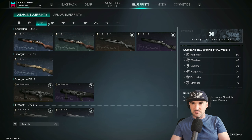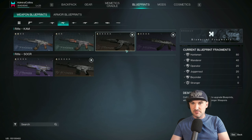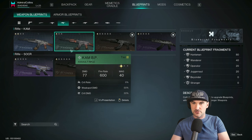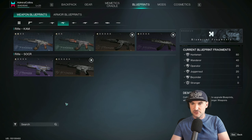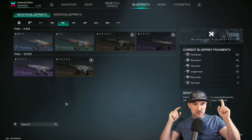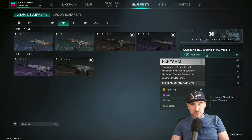You can use so-called blueprint fragments to upgrade one type of weapon. What does a type of weapon mean? Probably you haven't seen it before, but there is a name under every weapon — there is Wanderer, Stranger, Juggernaut, Beyonder. Maybe you see it now for the first time and you're asking yourself, what does that even mean?